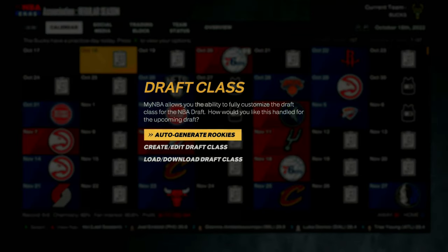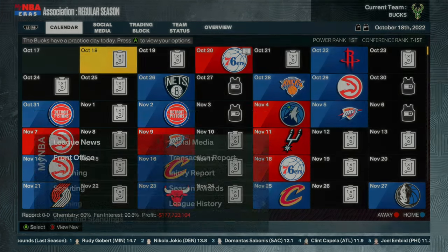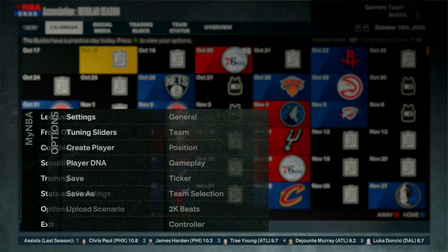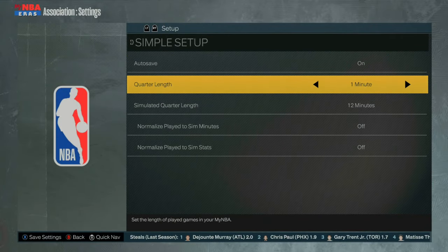Once you guys get here, go ahead and hit auto generate rookies. Now, before we do this glitch, there are a few different settings that we want to change to ensure that we get the most VC possible. What you want to do first is go down to your options, go to your settings, go to general, and make sure you put the quarter length on 12 minutes. This part is also very important: you cannot spam each quarter length and you have to set a timer for 15 minutes.